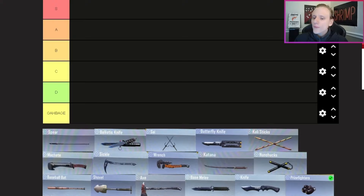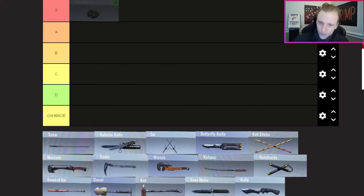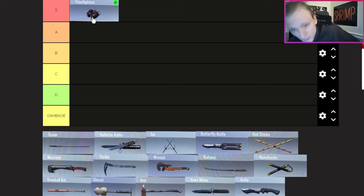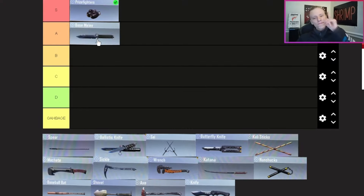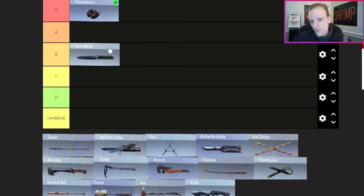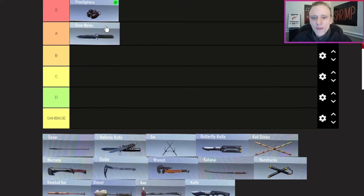Moving on to melee weapons here in COD Mobile. Starting with the obvious — the Prize Fighters go in S tier. They're super fast, super quiet when you pull them out, and they are literally the fastest killing melee weapon in COD Mobile. I don't think anybody is going to argue with me on that. Next, base melee — I was going to put it in A tier, but actually I'll move it to B tier because there are so many different base melee weapons like the karambit and others.